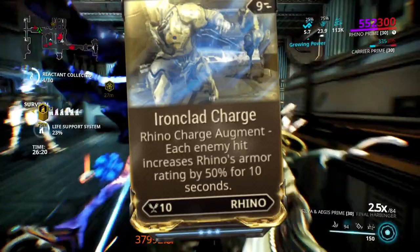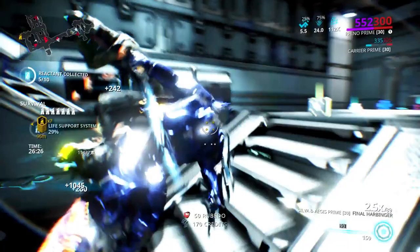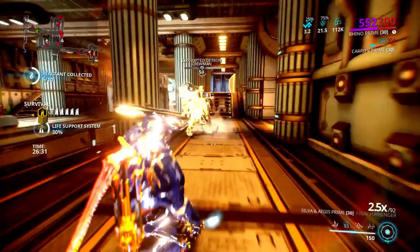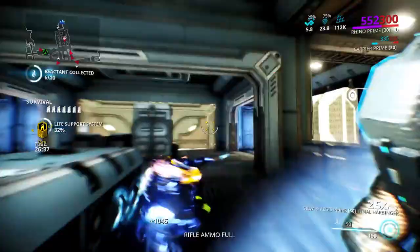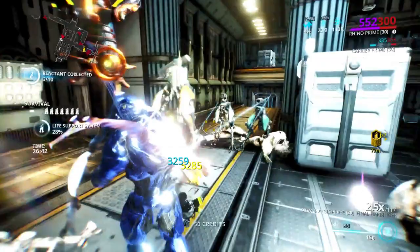Next is Ironclad Charge. Every enemy that you hit while you charge through them — you're going to get like 50% increase in your armor rating for every person you hit. That's pretty good. So if you get a big group of enemies — if you're playing with a Nidus or a Vauban or something, it just gets ridiculous. If you can lasso all those dudes together and get them all grouped up, you can get a ridiculous amount of armor.